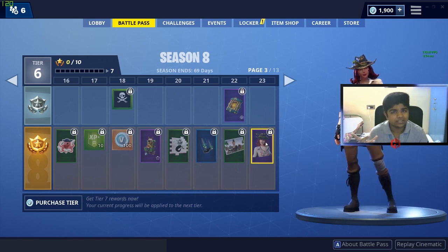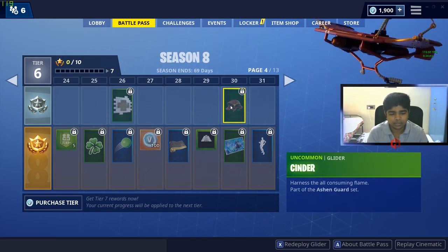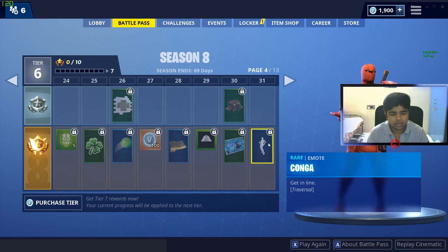The next thing is a cowboy skin. We had a cowboy skin in Season 6. We have a glider — a silver glider. We've got a light on the cowboy skin.